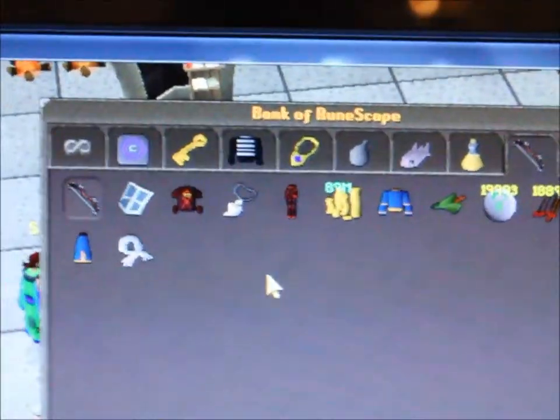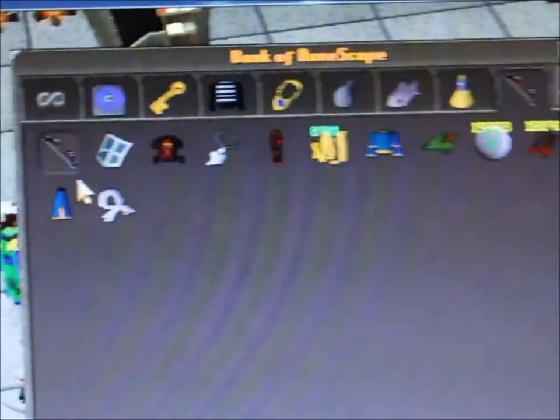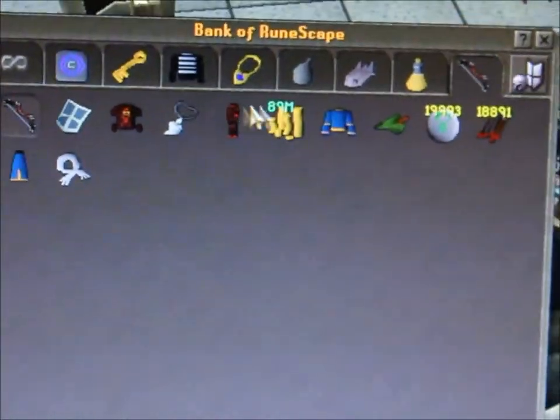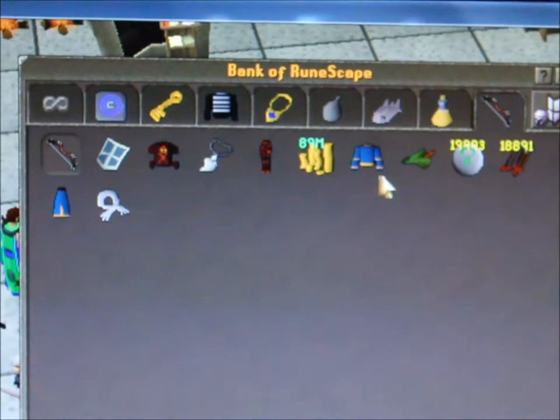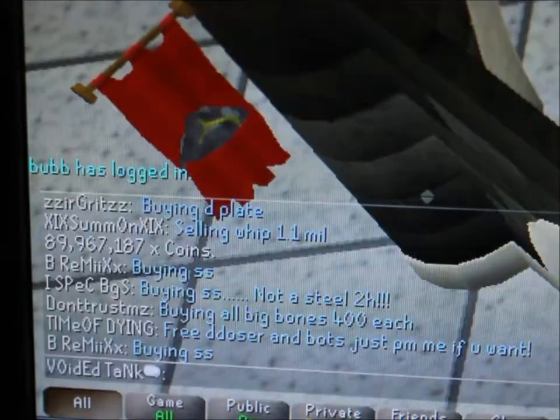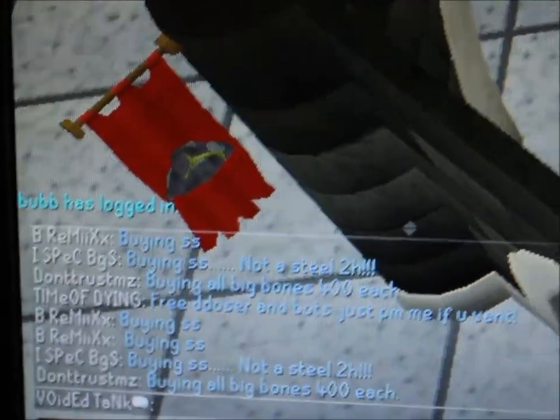This is my main tab — as you can see on this tab I have lots of stuff. This is my D-bow, my Saradomin kite shield — I use these for ouching really, just to look nice. And that's my cash pile: 86... 89 mil. You really can't see that, yeah, 89 mil. Thanks for watching this video, we'll see you later, bye bye.